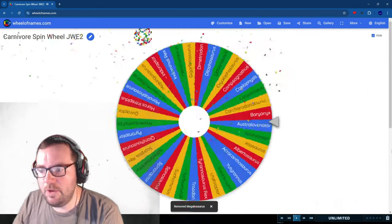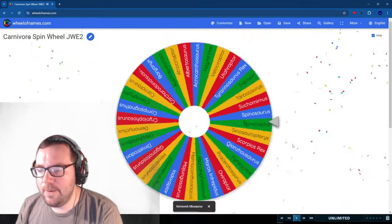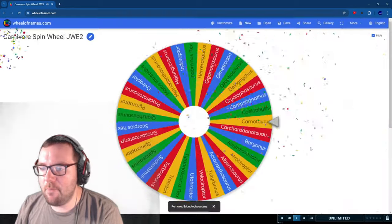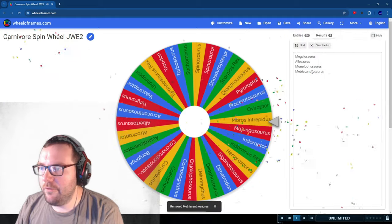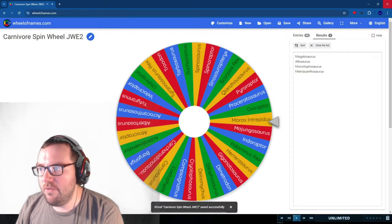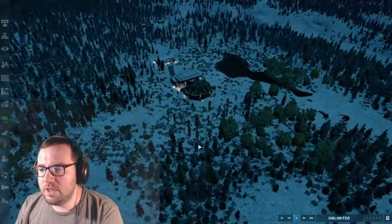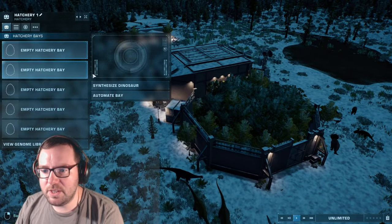Carnivore number two is Allosaurus. Number three is Monolophosaurus, and number four is Metriacanthosaurus. So for the four carnivores we've got Megalosaurus, Allosaurus, Monolophosaurus, and Metriacanthosaurus. Let's release the Megalosaurus and Monolophosaurus over on this side.